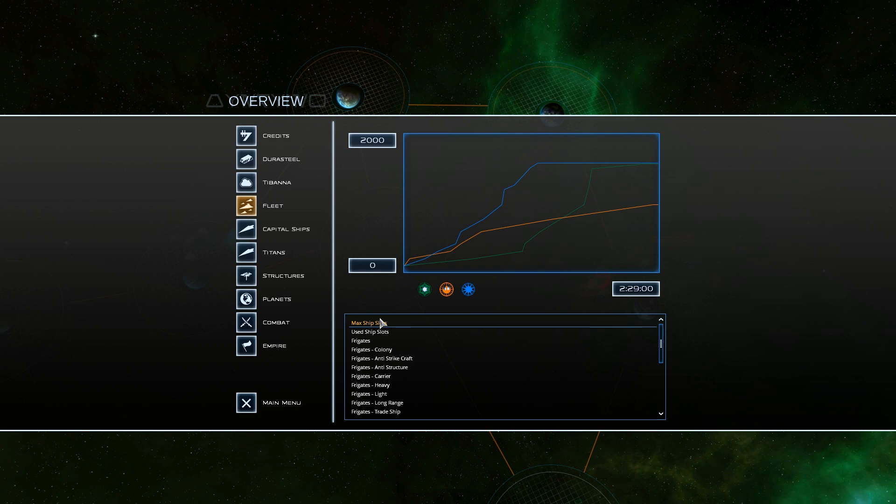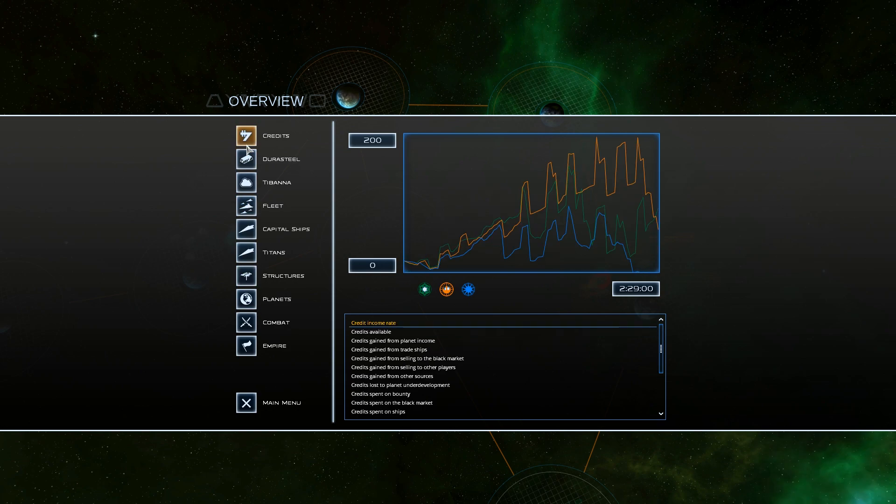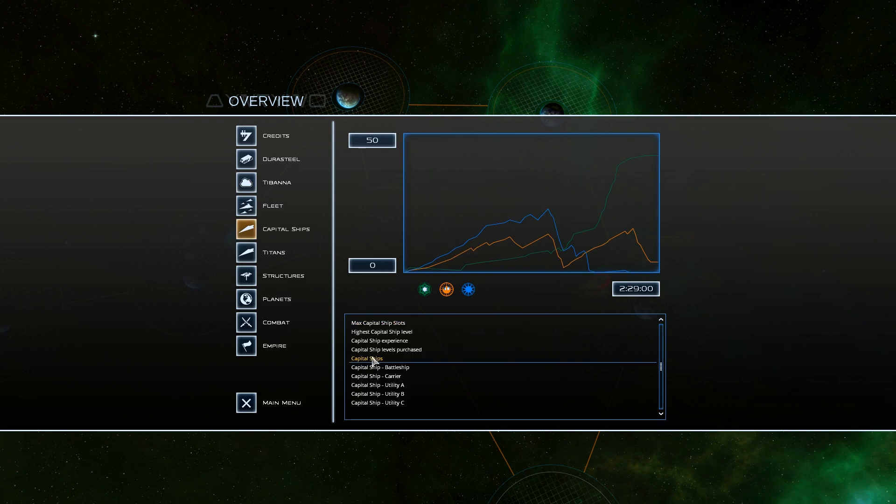Let's check out max ship slots — the New Republic ended up with fewer max ship slots used. The PA fell off a cliff; the New Republic really built up towards the end, but so did we. Let's take a look at credits — kind of stayed even there. Durasteel, that's just the income rate. Peak was 15 for the New Republic; PA had 23 capital ships. So neither of those are actually that bad.